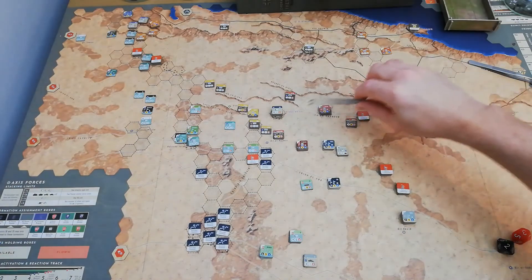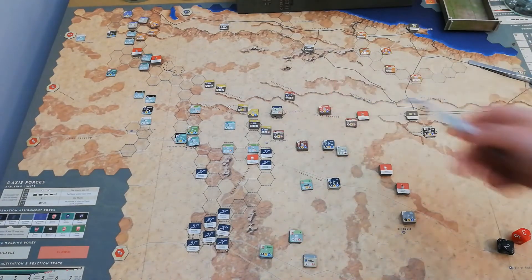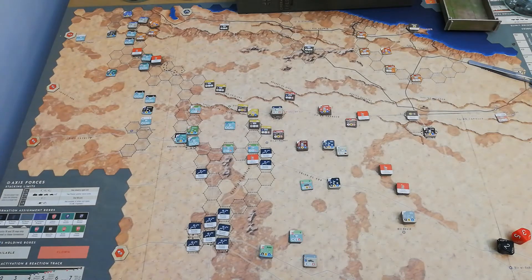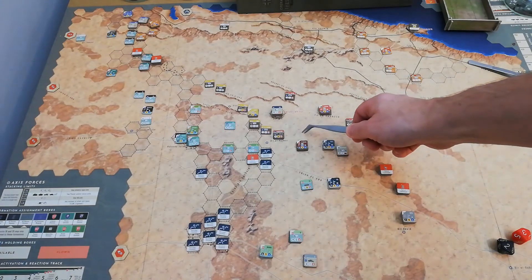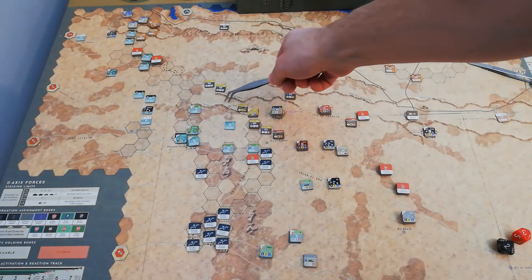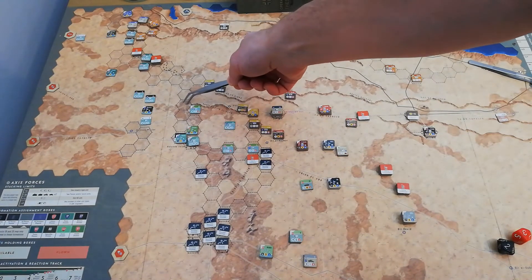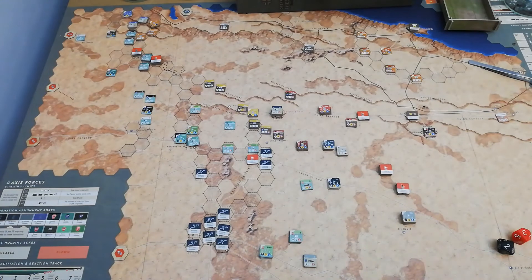What has also happened is the Axis have cut off, using the Mobile Infantry and that stack here for the 15th, a lot of the supply sources for the British coming out of the southeast here. This unit here is only just in supply by coming up there and then following that trail towards the north. The leg unit here is just going along here, and were it not for that ridge and that minefield hex, they would actually be out of supply due to this Italian unit. It's a very precarious position basically for the British at the moment, very low on activations - the 1st Armoured just have one activation remaining and the 7th have none.